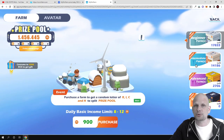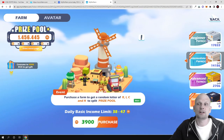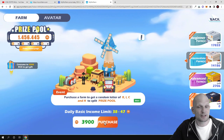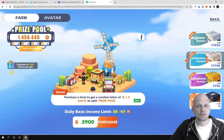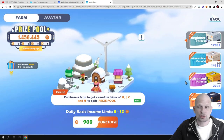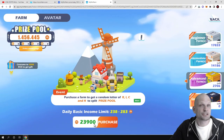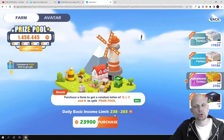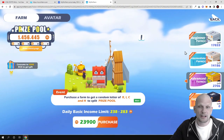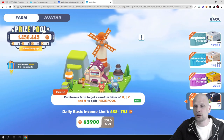What I find interesting about this project is that it is already a working project. There are also intermediate farms — currently 14,186 of these farms are left. One intermediate farm costs 3,900 RCH tokens, and if you own this farm you can earn from 38 to 47 RCH tokens a day. For beginner farms, like I mentioned, you can earn from 8 to 12 RCH per day. There are also advanced farms, which currently cost 23,900 RCH tokens and give you profits of 238 to 283 RCH per day — that is rather big profits. There are also supreme farms, but those are already sold out with none left.